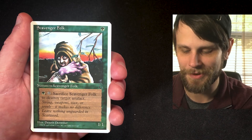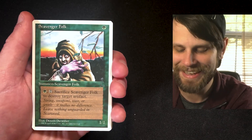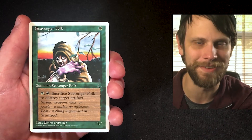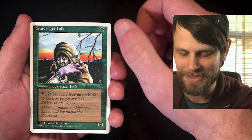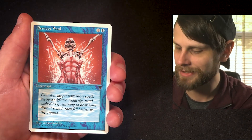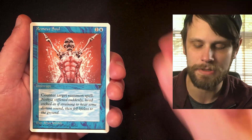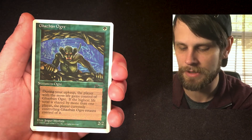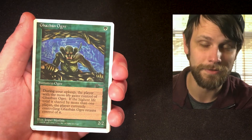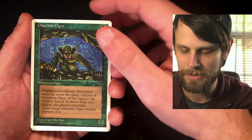Scavenger Folk — I always thought this card looked absolutely creepy. Just look at that face! A 1/1 for one; you can sacrifice it to destroy an artifact. Actually more potentially useful now. Another Remove Soul — counter target summon spell. Something I should mention: because there are only 125 cards in the set, it's not unlikely that we'd see a lot of duplicates.